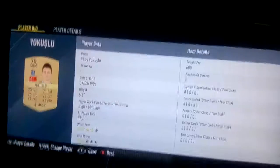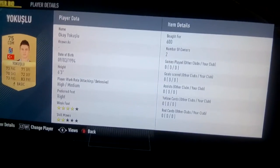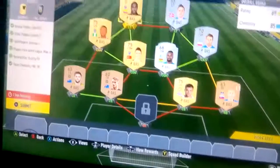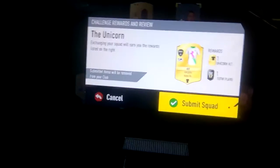Next up we've got Teto Abu — Teto — who's 700 coins, quite cheap. Next up we've got Yaku, a 75-rated CDM who's 600 coins, go and use him. Next up we've got Onazi who's 700 coins. Next up we've got a striker called Rodelago who's 700 coins. And finally we have Neilson who's 650 coins.